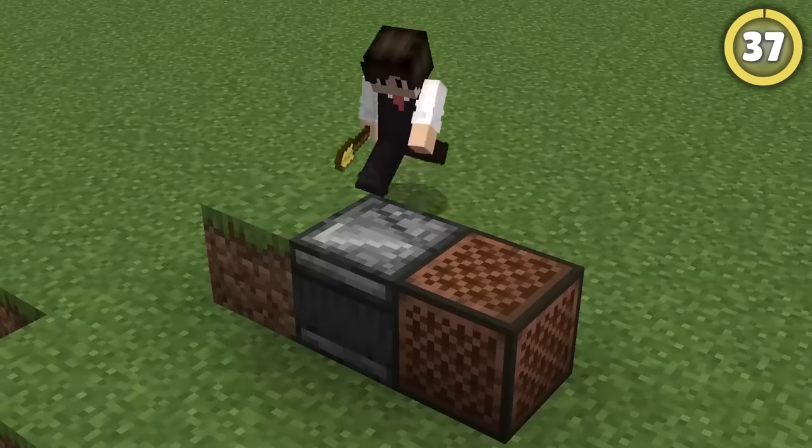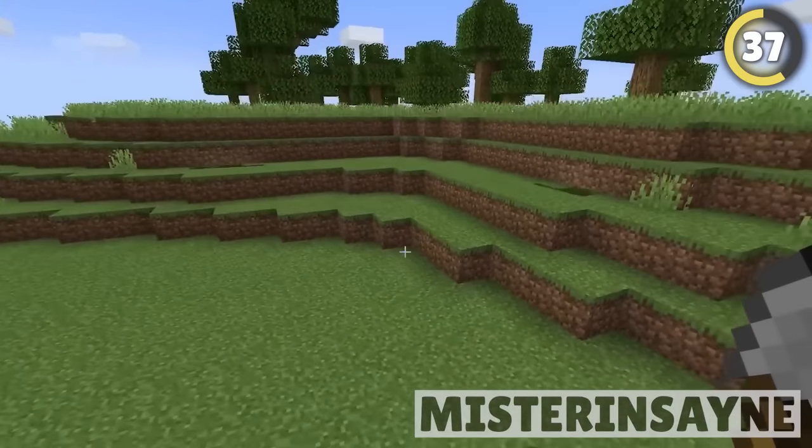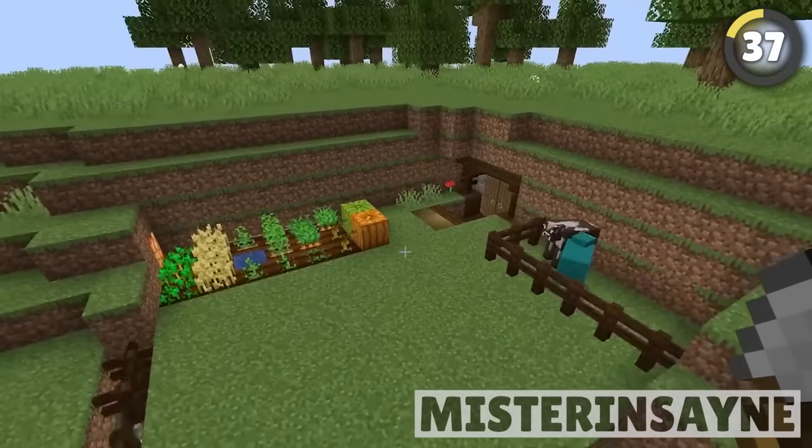Using a hoe or a shovel on dirt will send a pulse to a hidden observer, letting you create wild hidden bases like the one Mr. Insane made in his world. This does seem like a lot of effort for a single-player world, though.